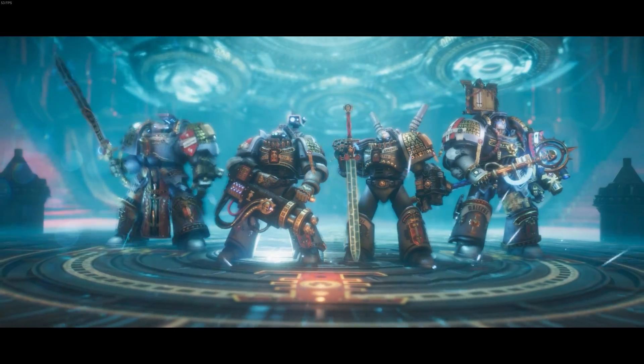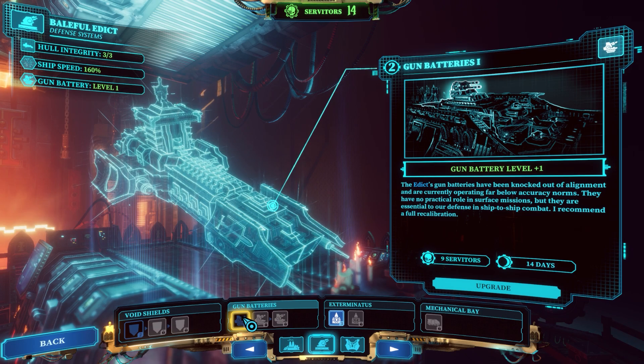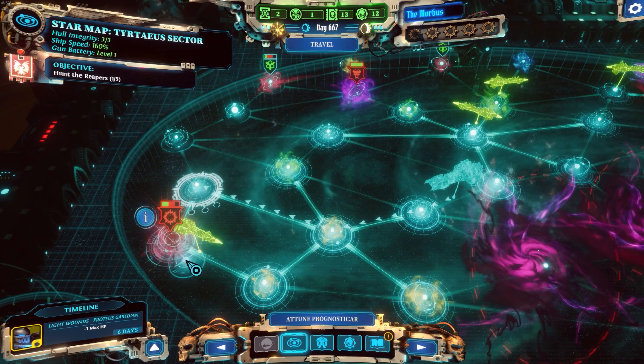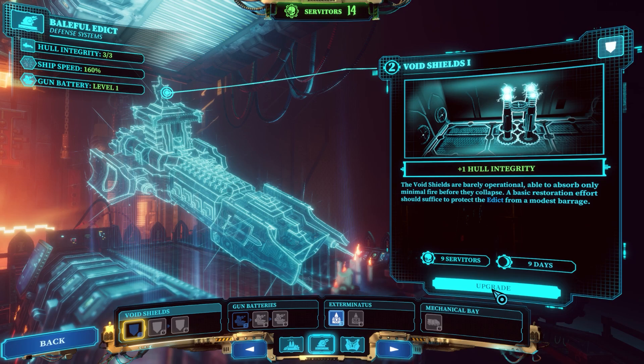Once all your prognosticars, ship speed, and servitor production is out of the way, it is not necessary but it helps to upgrade your shields and guns on your ship. Eventually, you will have to fight the enemy ships because they tend to stick on top of or around blooms and morbus events, so you have no choice but to charge in and destroy them. And for that, you need to have high shields and gun level.